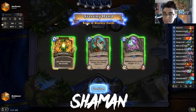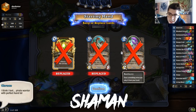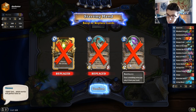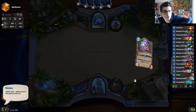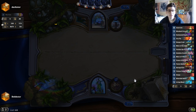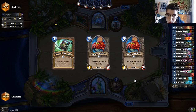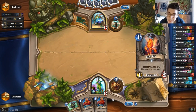All right, we got a game against the Shaman. I don't want any of this. Do we want the Crawler? I don't think so. We want the one drops — we want the Corsair, the Raven, the Firefly, the Hungry Crab. That's not what we want. Oh well, there we go. Now we're talking.